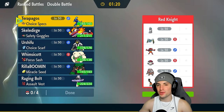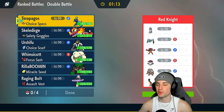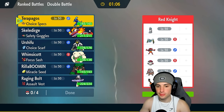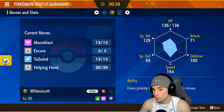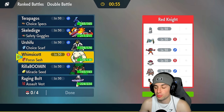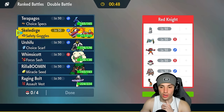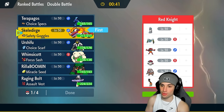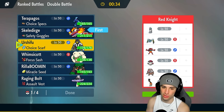Once they hit Collision Course into our Terapagos I thought we lost, but then I realized we had Choice Scarf Urshifu and Skelly Dirge and they clutched up. Match three — we're going up against an Ice Rider Calyrex team. Gonna be tough — they're heavy on trick room and we don't really counter it well. I have Encore which could be good, but if their trick room setter is Farigiraf we're struggling. I could Roar their trick room Pokémon — didn't think of that — and Skelly Dirge can't be Faked Out or Spored.